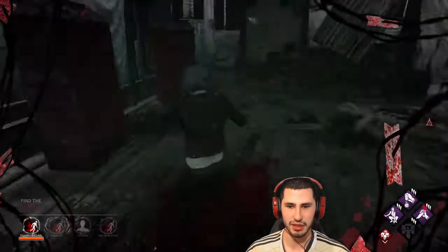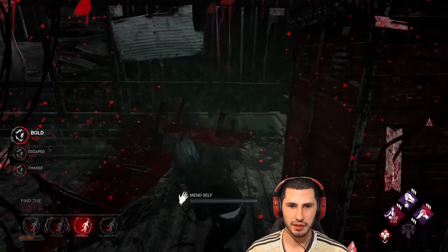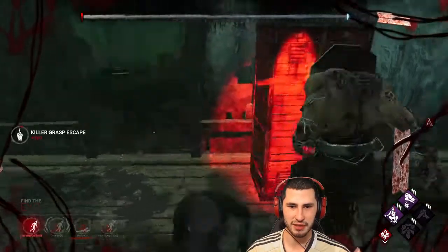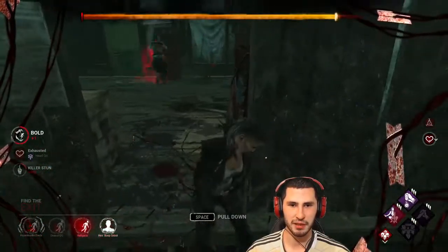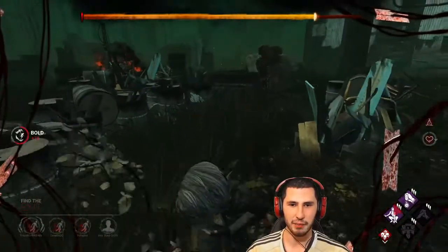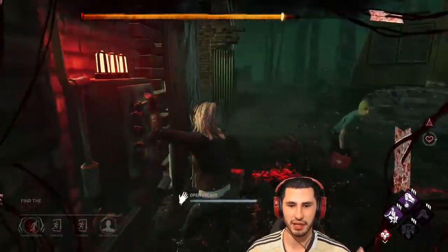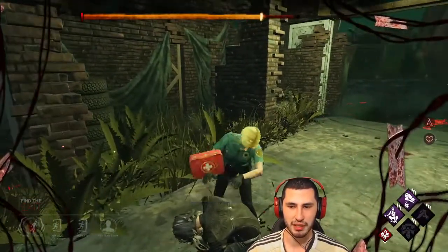The killer did smack me so he wants me. I'm going to be careful here. I am going to be able to get my Decisive Strike, hopefully into Head On. If he chooses to follow me, I would have also given him the pallet stun. My teammate did pick up the other survivor and we are free to escape. I did get the Head On and Decisive Strike — the pallet stun was a bonus, though we didn't get it. I'm going to wait here just a second to give my teammate some more points with the healing, and then we'll go ahead and escape.